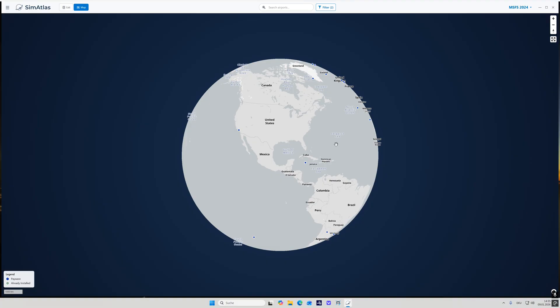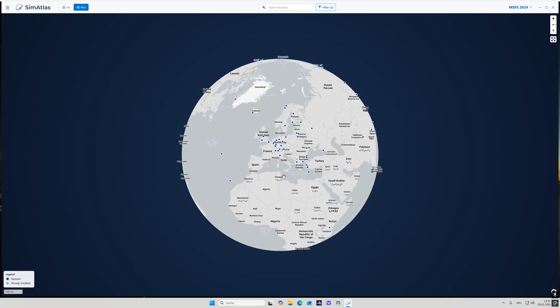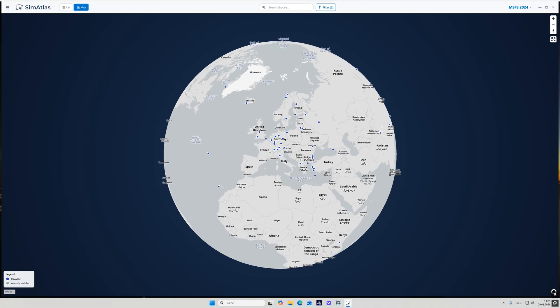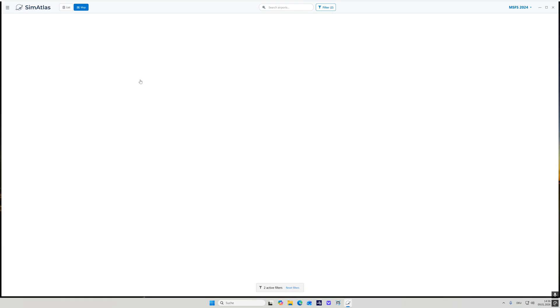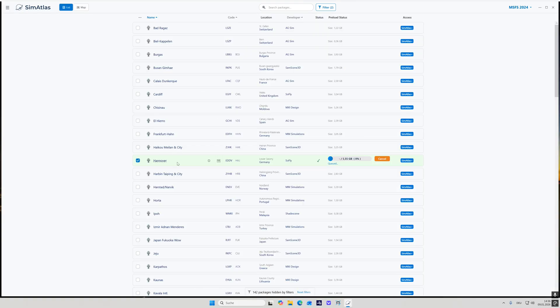I would say this is one of the downsides of SimAtlas at the moment: the coverage of payware airports is still limited. However, going forward this may change as SimAtlas hopefully attracts more developers. Once you've selected a scenery you'd like to use — let's say Hannover airport — you can simply hit the activate button. It may seem like nothing is happening, but if you go into the list view you can see Hannover has started downloading.